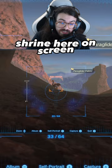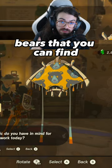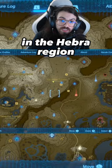If you teleport to this shrine here on screen, you'll find one in no time. This is the Grizzle Mob Bear Fabric. These are specific bears that you can find in multiple different locations, but by teleporting to this shrine next to the stable in the Hebra region and running around the trees, you'll find one in no time.